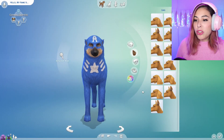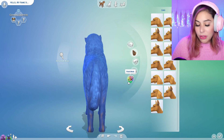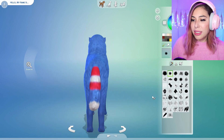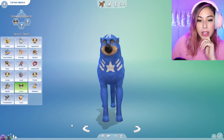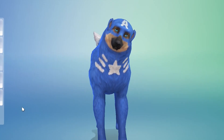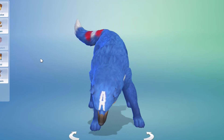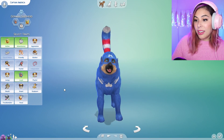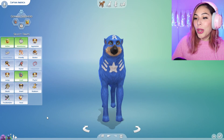I don't know what to do about the shield — maybe we could just make his little tail the colors of the shield. Little American butt! What kind of personality traits should we give Captain America? I would say loyal, definitely loyal, adventurous, and active. Oh my gosh, he is the cutest freaking thing!